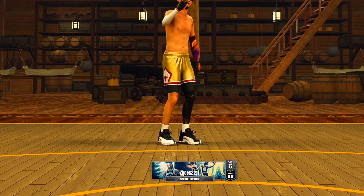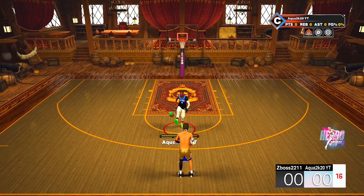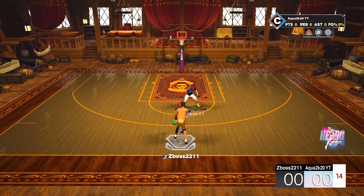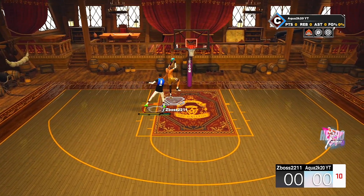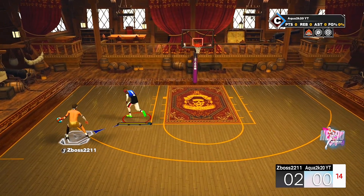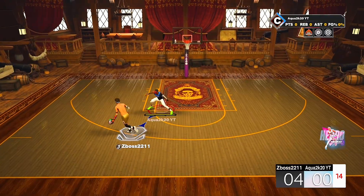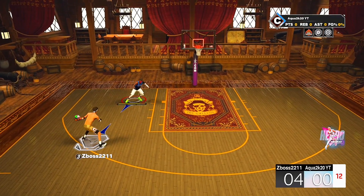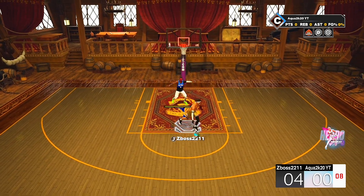Okay, second game right here. We're playing a level 6, 85 overall. Let's see if he's really like that — Z Boss 2-2, 1-1. Show me what you're about bro. Look, he's driving to the left — he's got a Hall of Fame Clamp Breaker. But he's just getting an easy blow-by on me. He's doing a step back and I'm falling for it again. The only thing about this build — I didn't upgrade their speed. I upgraded speed with ball but I didn't upgrade my speed or perimeter defense. So we are gonna be a liability. I'm only 81 overall right now, I don't got VC.